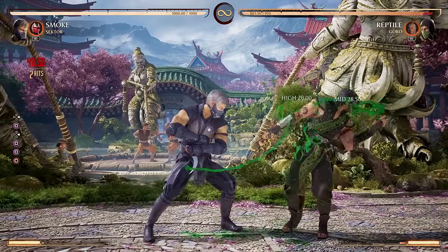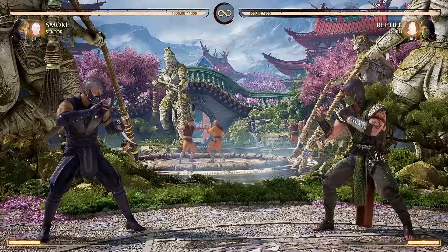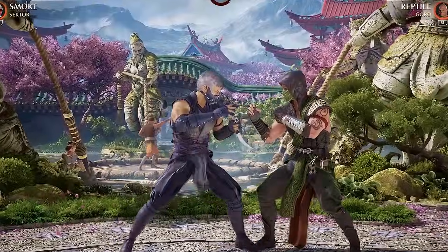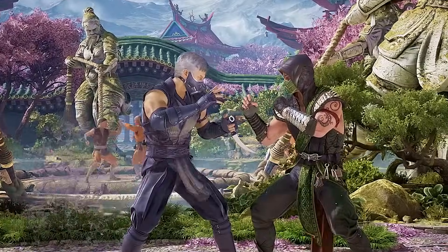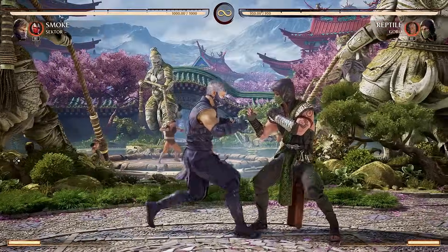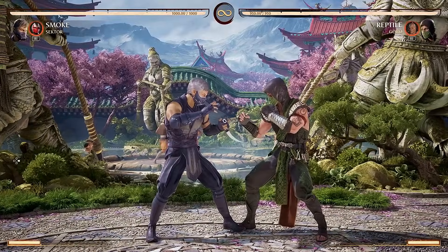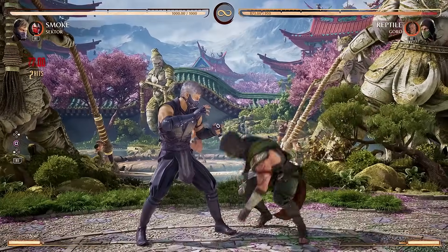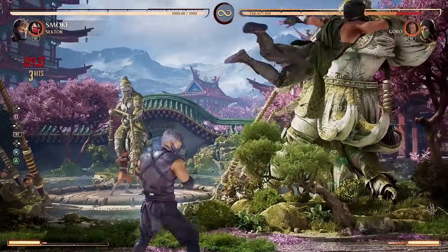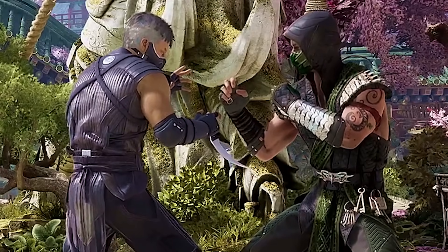First up, we have the punish combo: 1-1-1-4. The last two hits are dial-in, which means you need fast fingers for maximum damage. Keep in mind the third hit can be special canceled, but the fourth hit cannot. Even if you do a vapor cancel, the third hit is not good enough to keep the combo going — you're not plus at all. And in fact, everything after the first hit is not fast enough to get a cameo combo. So if you want a cameo combo for max damage, just do the first hit and then call in your cameo. That's your best punish combo most of the time.